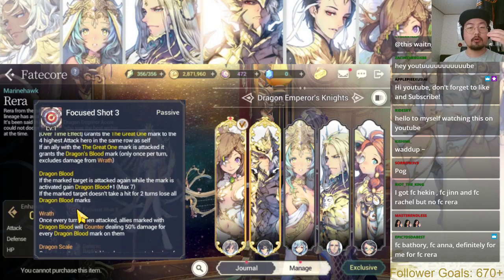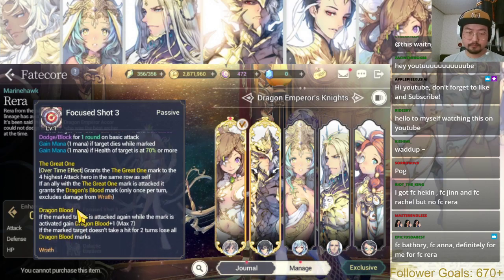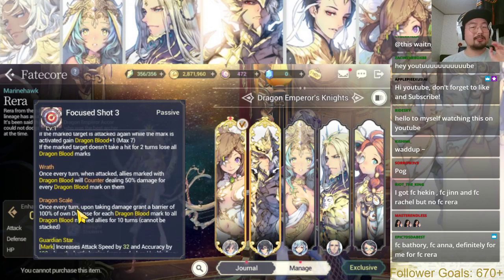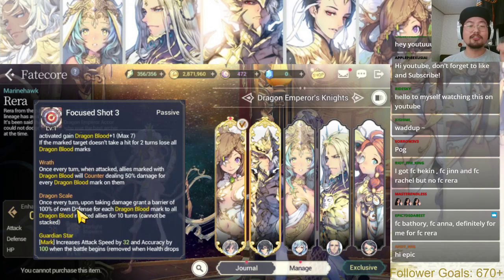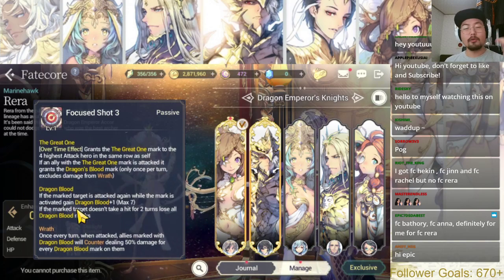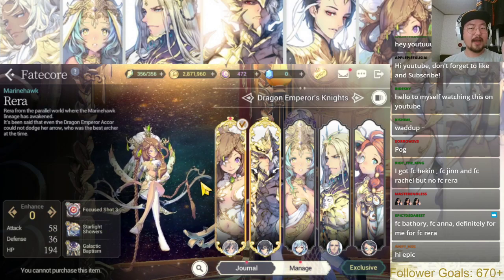Those bonuses will be gone once Rara's HP goes below 5%. But what's really important is that Rara gets a 32 attack speed bonus, meaning Rara is almost always guaranteed to go first.